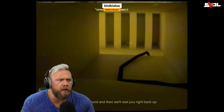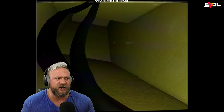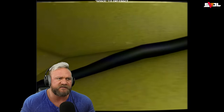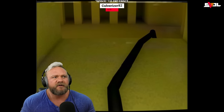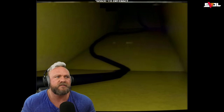We take a look around and then we'll reel you right back up. We go up here — oh, we do have a flashlight! That's awesome. I always appreciate when they give us a flashlight at the beginning of the game. Space to interact — can I interact with this hose? I always have a hard time interacting with the hose, I never know what to do.